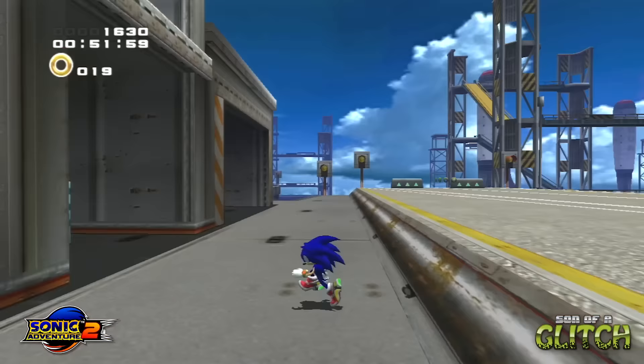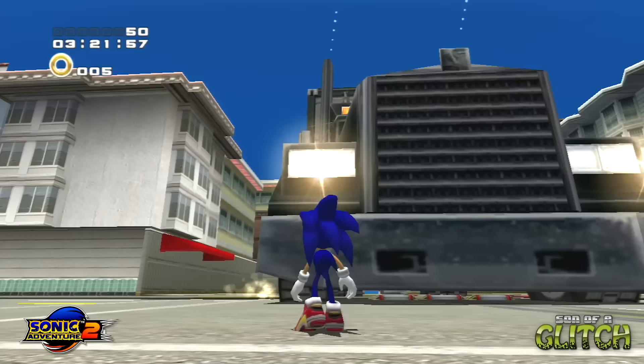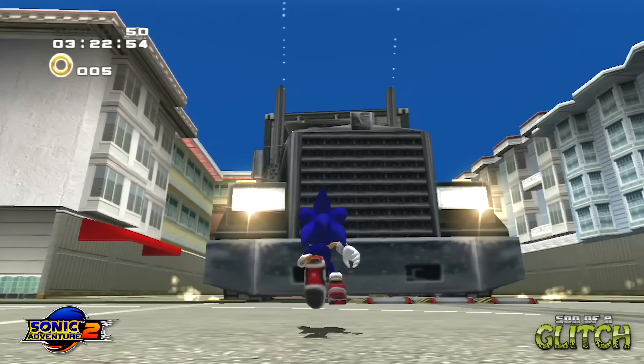It's by far one of the most fun ways to get around, and you'll find yourself using it all the time once you get it down. Everyone remembers the gun truck at the end of City Escape, but here's a funny glitch you can use to show it who's boss — by pushing the truck all the way back up the hill till it falls down a hole much further past its spawn point.